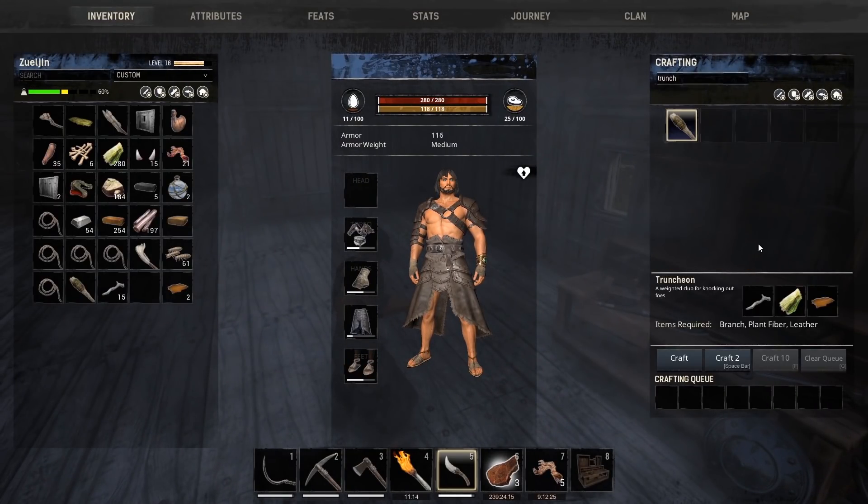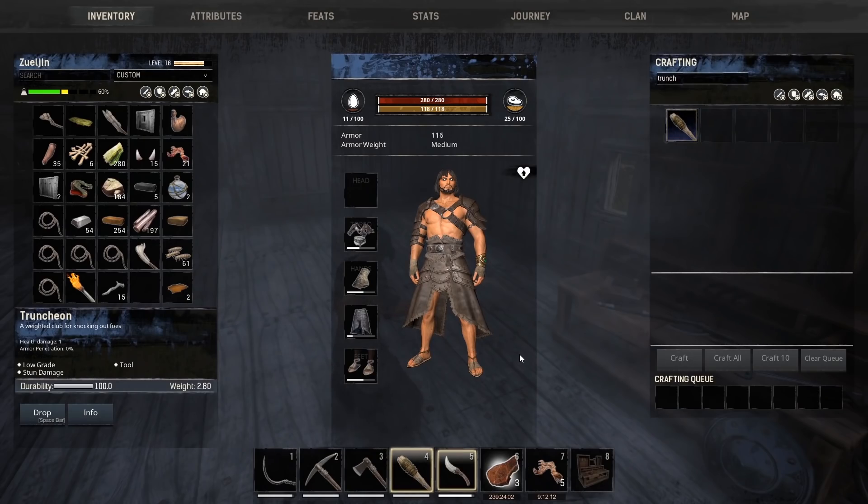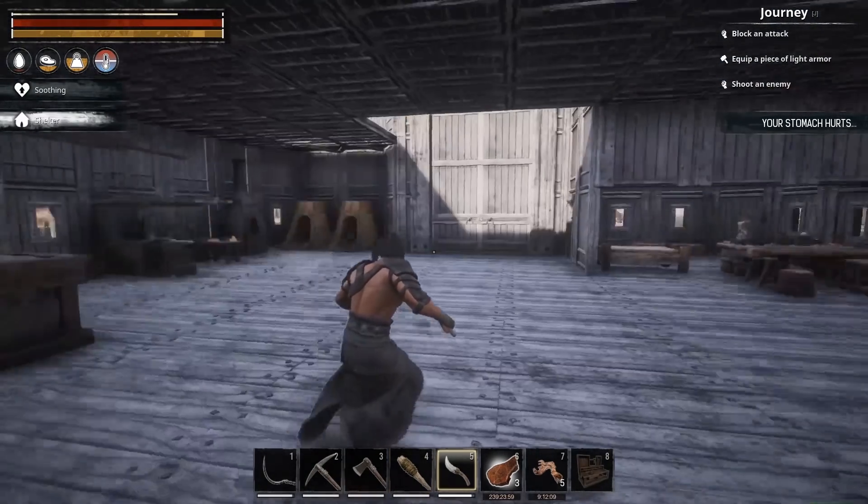We take our hide that we just earned and we turn that into leather — you got to match it using that little triangle deal. We craft some leather. Over here in the tannery, if we take the hide and put it in here and burn it, we're going to make leather. That's what we needed for the good stuff right there.